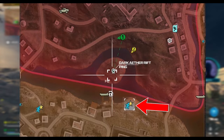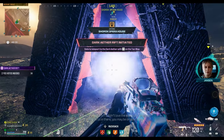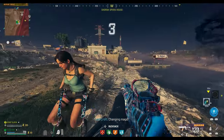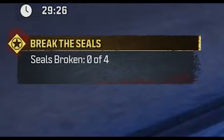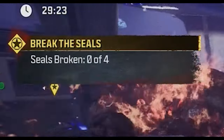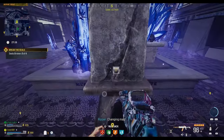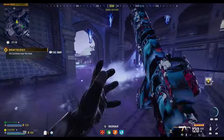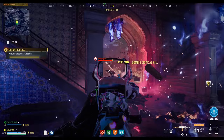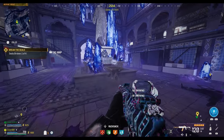The exfil point is just south of the high threat zone, labeled on your map as 'bad signal.' Head up to it and it'll give you and your teammates a prompt to start it. Once they accept, you'll be teleported to the Dark Aether. Your first objective is to break four different seals, marked on your screen with yellow ping icons. At each location, interact with the podium to begin breaking the seal — this spawns a bunch of zombies that you need to kill within a certain radius of the podium to fill it up and break the seal.